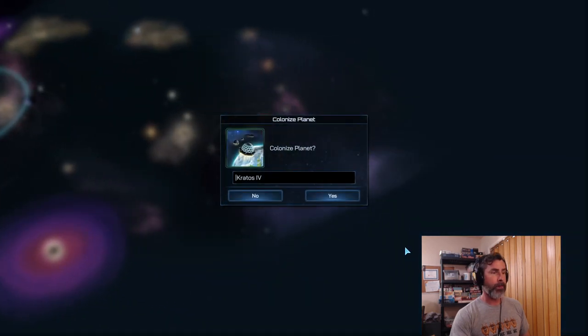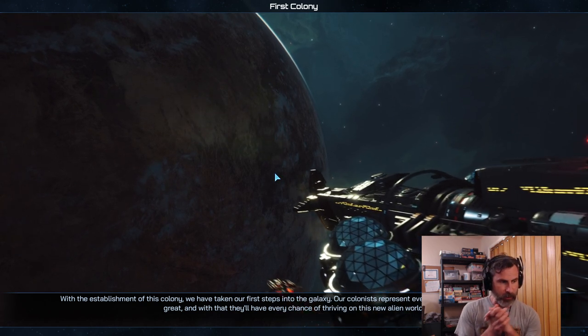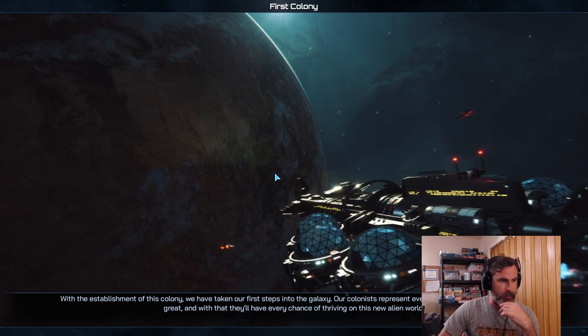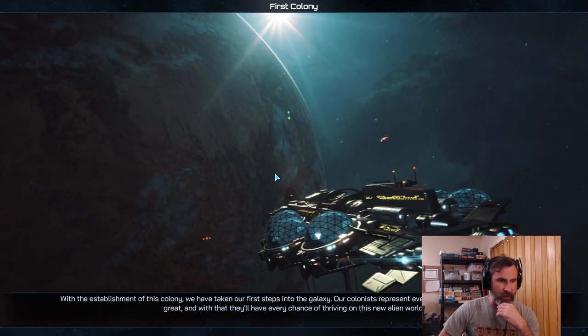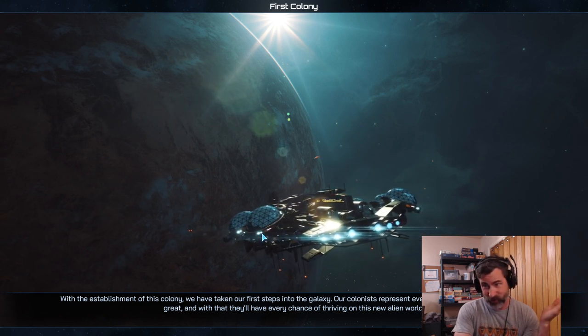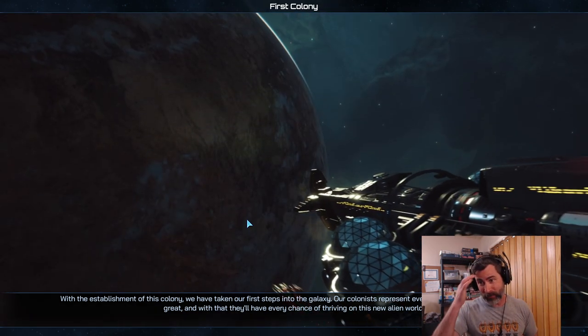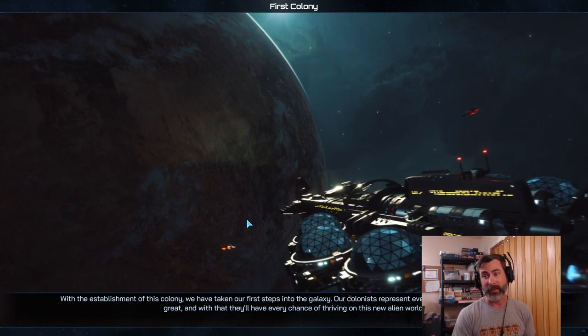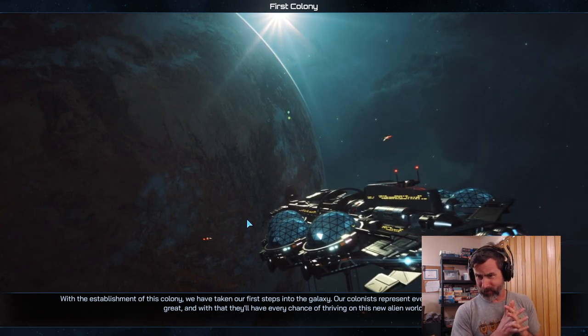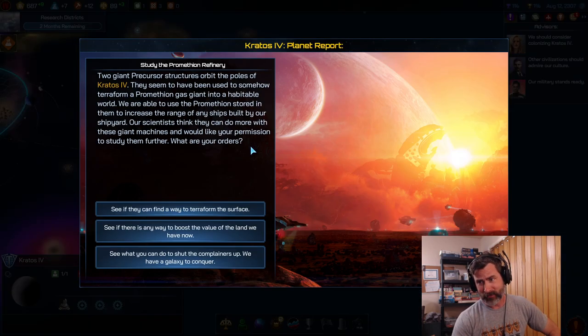Our colony ship reached the new planet — Kratos IV. With the establishment of this colony we've taken our first steps into the galaxy. You can see the beautiful colony ship detaching geodesic domes and dropships — each one will be an enclosed habitat on the new world providing pressure, atmosphere, radiation shielding, and temperature control. We won't see that cinematic again — just the first time you colonize in each game do you get to see it.